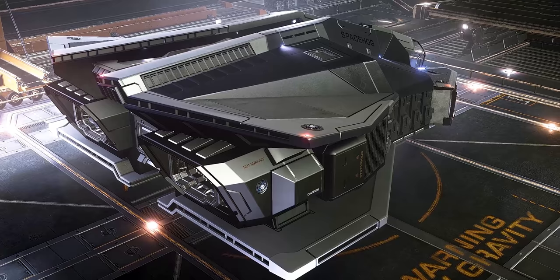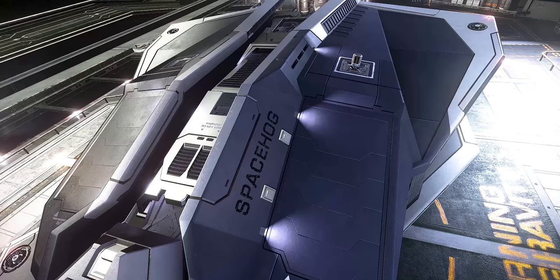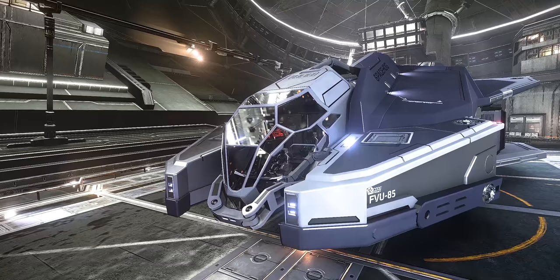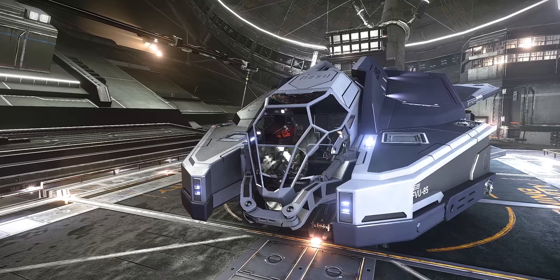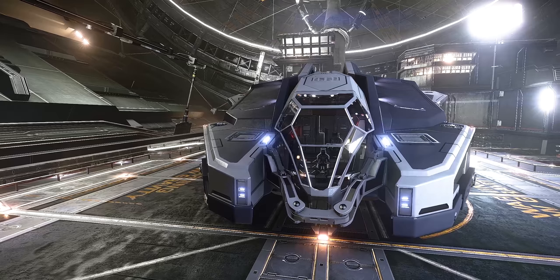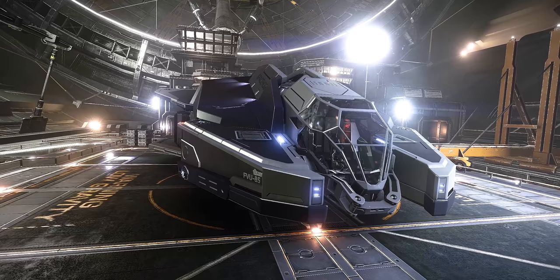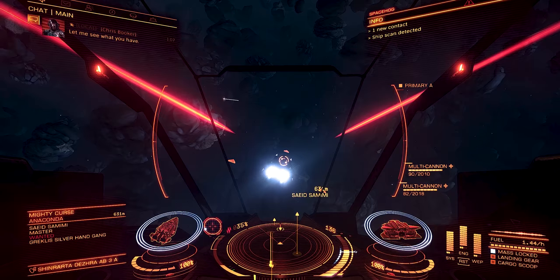This is not that ship. Core Dynamics decided to do things a bit differently. And aside from the terrible noise it makes, they did it right. This is the Vulture, a dedicated small fighter craft with two large hardpoints mounted on its back. It is, in short, like bringing a gun to a game of rock-paper-scissors. It is a fantastic amount of overkill. And I love it.